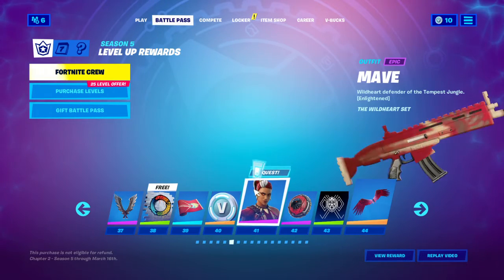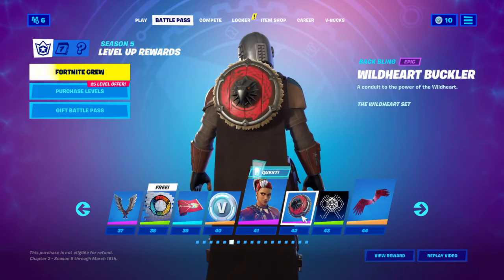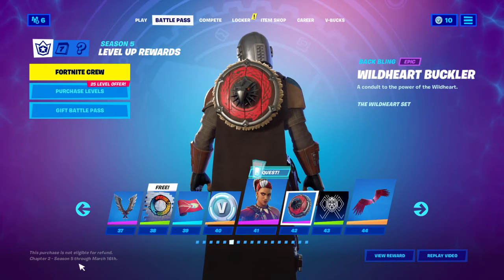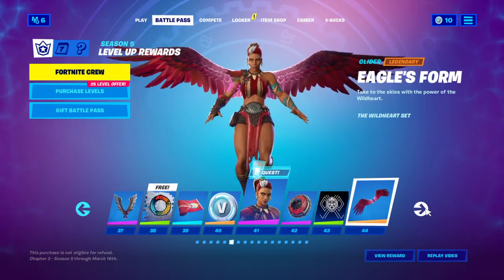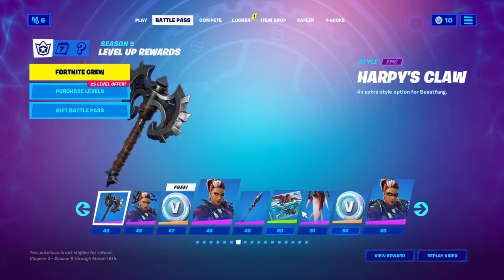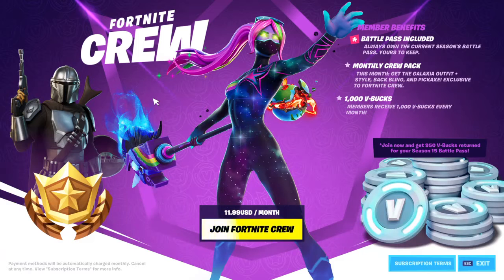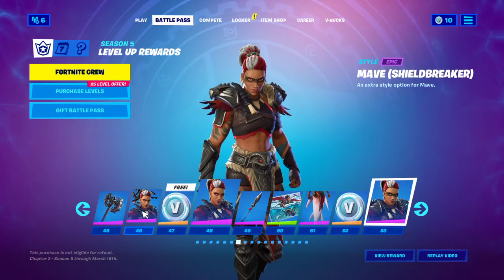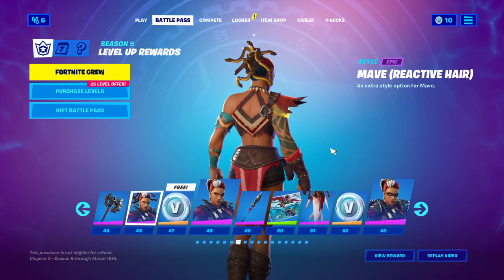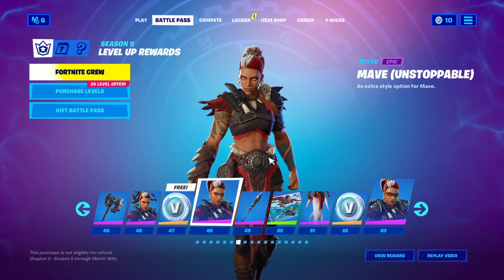Now this is an okay skin — I don't know how this one's gonna work out. Mave. March 16th the season ends. Evil's form. I think this is gonna be like Thor's pickaxe — I bet it's like Mjolnir. Reactive hair — disgusting. Stop, Mave — unstoppable.